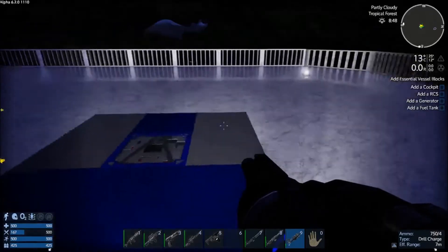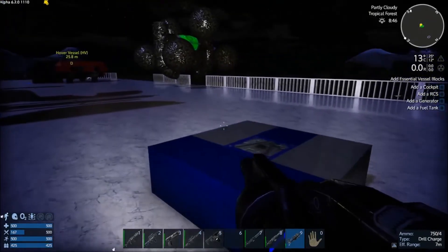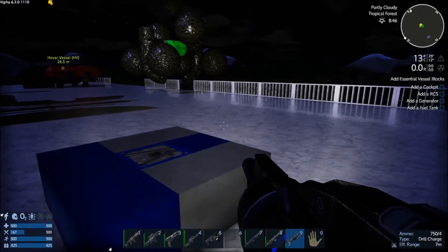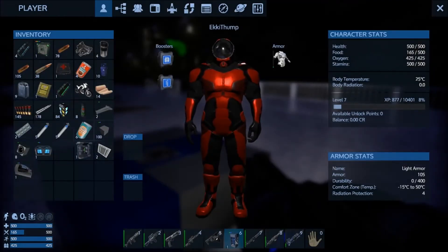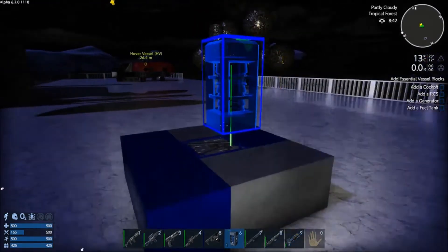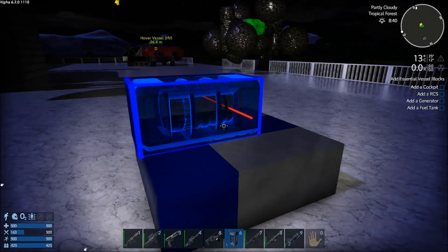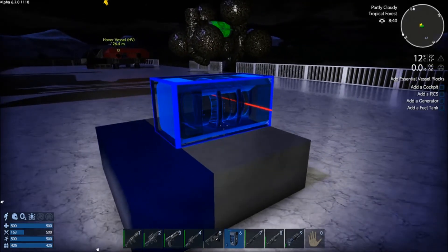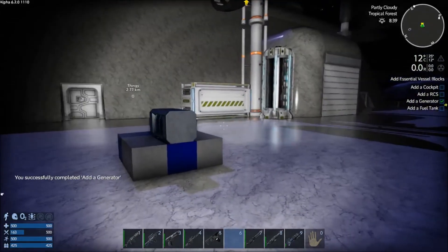Just to make sure we don't make this quest freak out in any way, we're going to try and complete them in the order shown on the right. First of all we want to add cockpit, RCS, generator and fuel tank. So let's start off with the generator - there we are. The generator goes there, and then we'll have a cockpit.